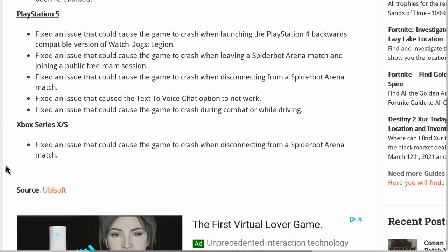They fixed an issue that could cause the text-to-voice chat option not to work. They fixed an issue that could cause the game to crash during combat or while driving. And for the Xbox Series X/S, they fixed an issue that could cause the game to crash when disconnecting from a spider bot arena match. That is all that we have so far in the patch notes.